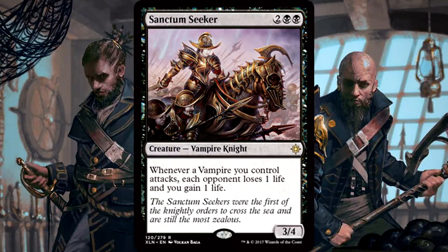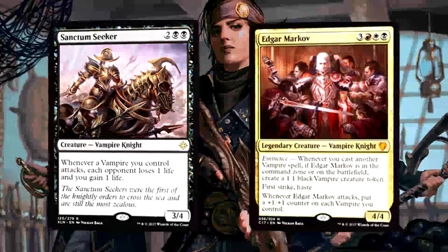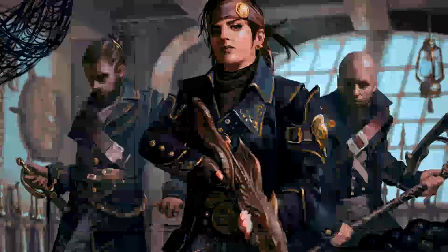Sanctum Seeker is 2 of anything and 2 black for a 3-4 vampire knight. Whenever a vampire you control attacks, each opponent loses 1 life and you gain 1 life. Say hello to the newest addition to any vampire commander deck. I think it's a bit too pricey if a vampire deck in standard can exist, but in Commander you get to ping each opponent for 1 life whenever a vampire you control attacks. Obviously meant to be with Edgar Markov. Solid vamp.